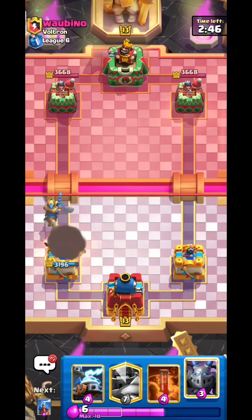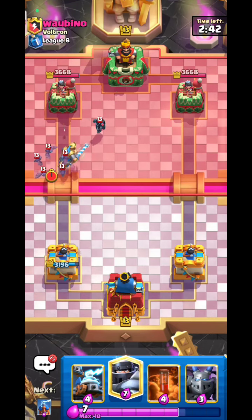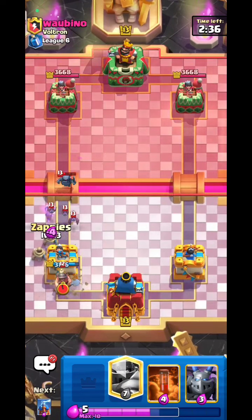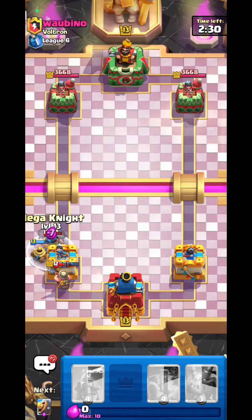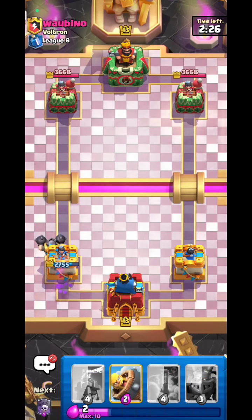He's attacking my twin towers with Bats and mini PEKKA — that sucks. Going Zappies for this; the Bats can be really annoying because they can deal chip damage to my tower. Mini PEKKA is a problem though — I need to Mega Knight, there's no other way.